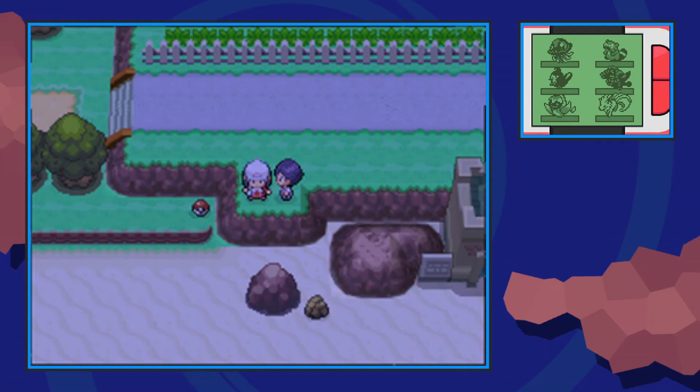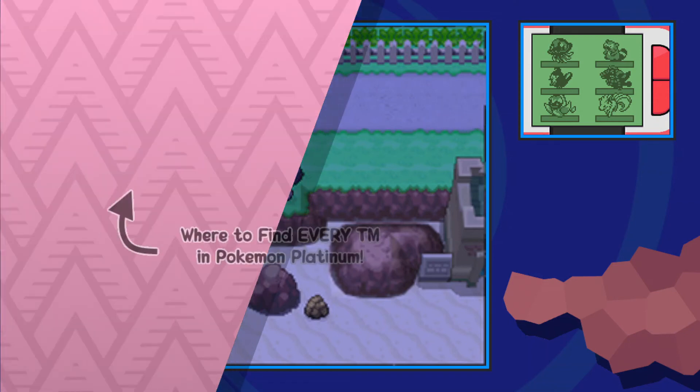So that's how you get TM56 Fling in Pokemon Platinum. I hope you enjoyed the video and as always guys, Techno's out.